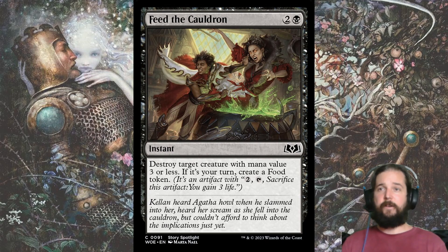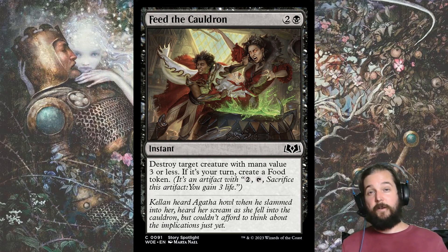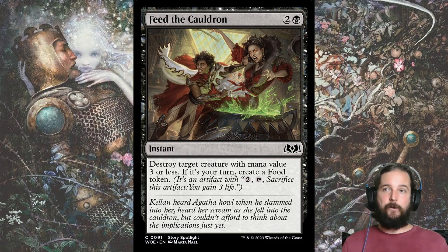You also have removal that can create a food token. Feed the Cauldron creates a food token if you cast it on your turn, and I've found that I want to create the food token most of the time. Outside of setting up a 2-for-1, since it can only destroy creatures with mana value 3 or less, you need the food token to get the advantage value-wise, and that food is also pretty handy if you're up against aggro.